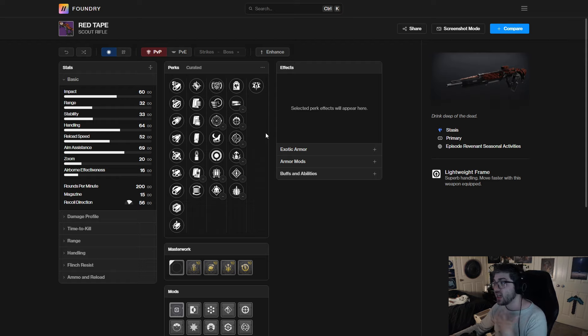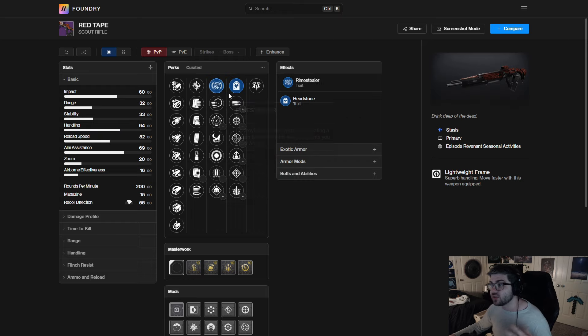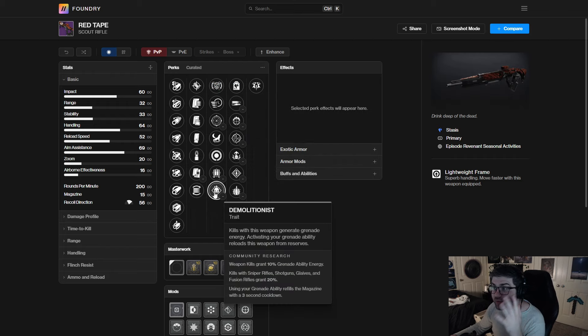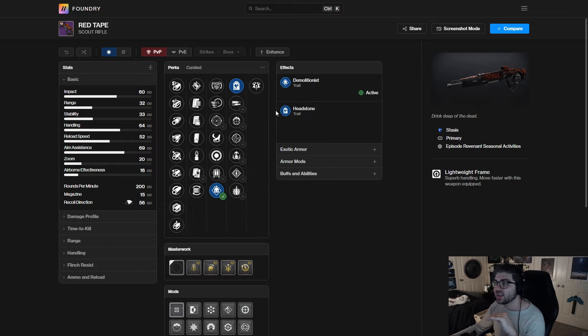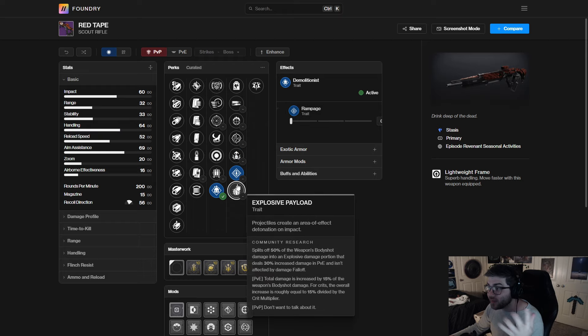Next up we have the Red Tape — a stasis lightweight frame scout rifle. Think something like Night Watch; they're actually pretty solid in PvE. This rolls with Rime Stealer again, so you can get Frost Armor, pair that with Headstone, and you have a very solid combination. If you don't like hand cannons this is a good option. For other perks you have Demo, Attrition Orbs, and Fourth Times a Charm. Demo/Headstone is a crazy combination if you're playing into a specific stasis build.